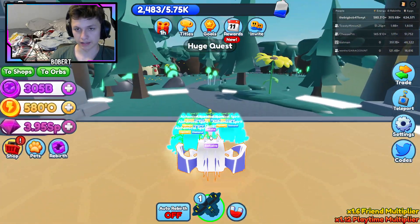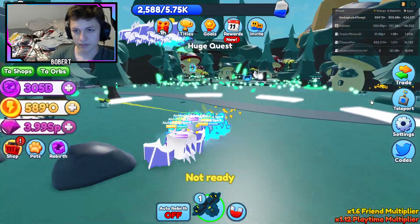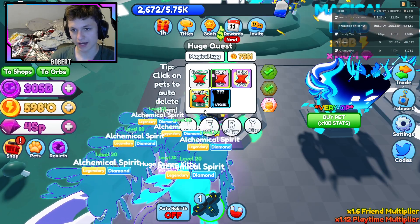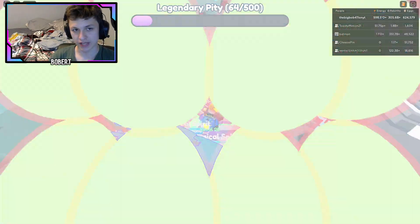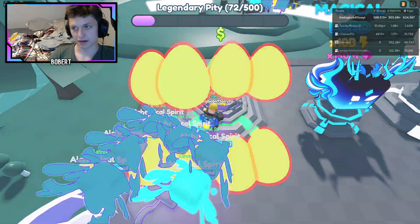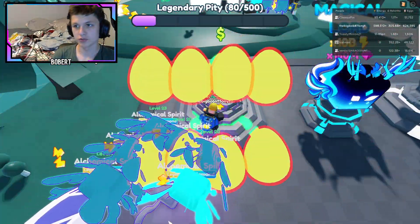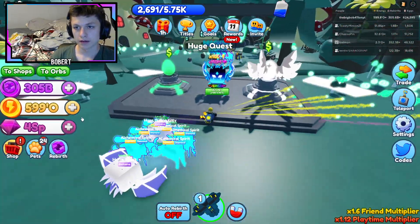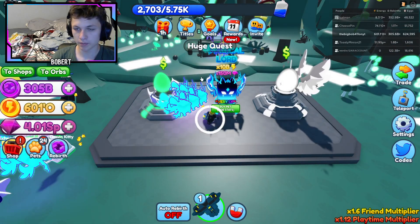Now heading back to the Enchanted Forest area — here is one of the new eggs. I'm going to hatch it because I forgot to earlier. The legendary is five percent so we should get it... yep, there it is! Perfect — we got every pet from that egg.